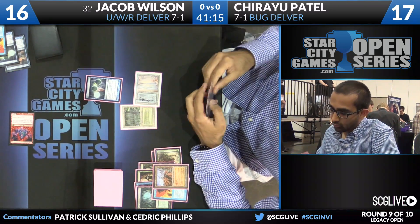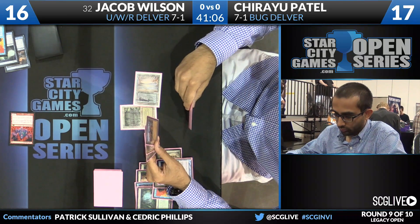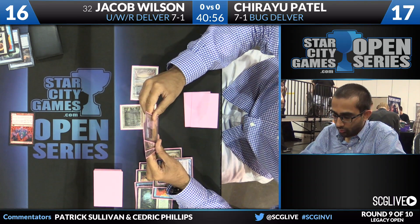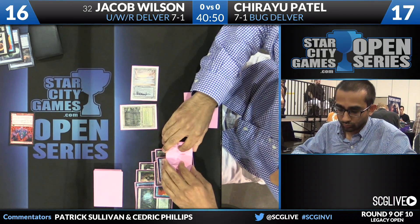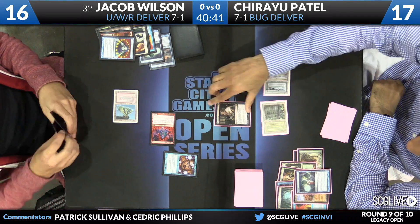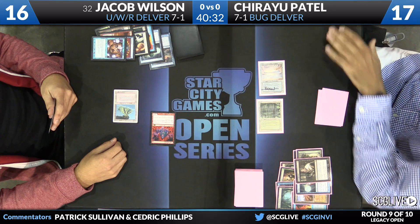Patel leads off with a Ponder — not a bad place to start. He takes a look at the top three cards. Wasteland is among them, and Wasteland is pretty good right now — it could cut off red or white mana. Hard to say no to it, especially if he has an Abrupt Decay in the top three as well, which would mean he's almost certainly keeping all three. He's going to keep them — too high impact.